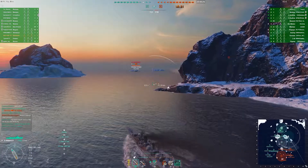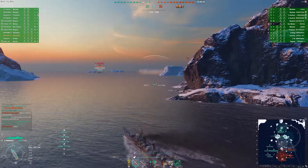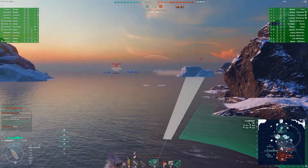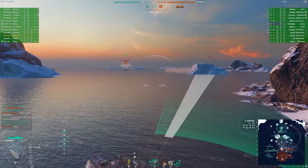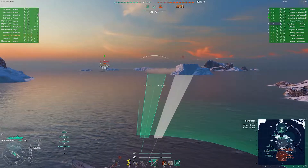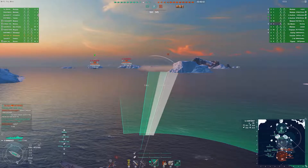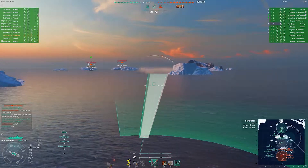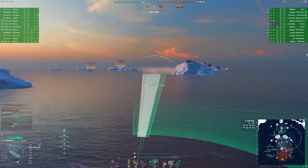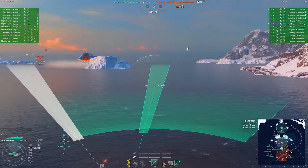I'm going to bring it back down to normal speed. As I come around the island, I notice some smoke. What could be in there? I don't see anything firing. I have radio location. And there we go — Minotaur.